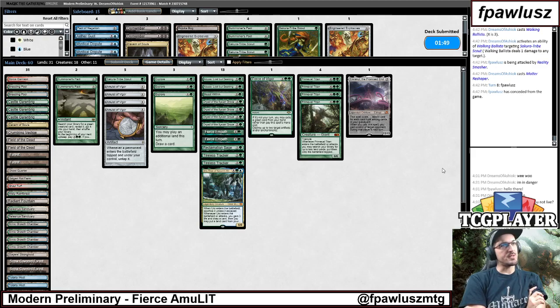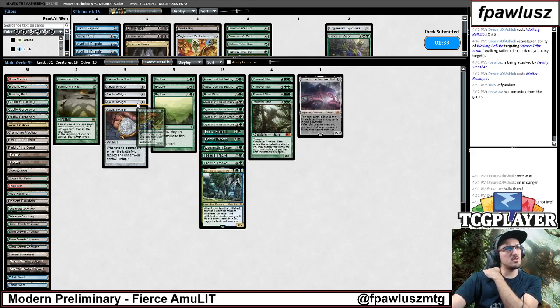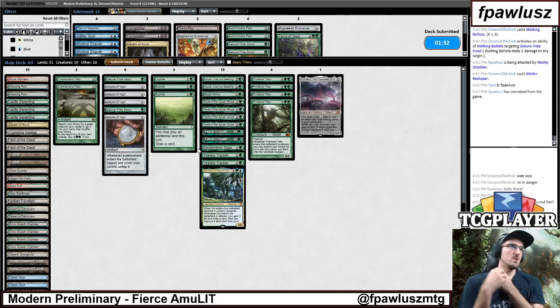Like, I would like to have access to this Stacy, but Azusa is better than Stacy, and so is Uro. Maybe I shouldn't be playing Force. Maybe playing Stacy is better. I've been pretty happy with my system of not bringing in removal against their creatures and just bringing in removal that actually answers their Karns and troublesome artifacts. I'm gonna see how things go.